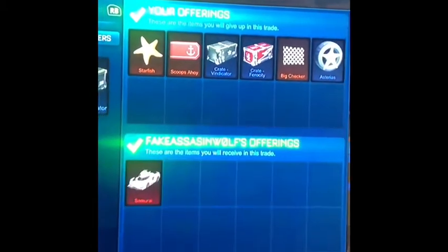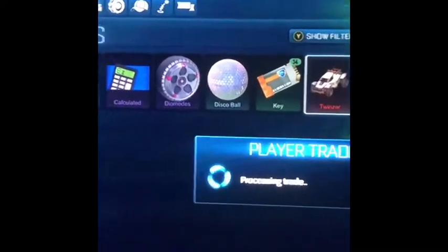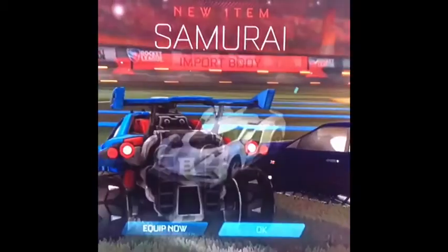Here I'm selling a bunch of garbage and the non-crate rares for a Samurai. The Samurai is just like a normal import — it's not a very good one — but I'm getting rid of a lot of this garbage. Now I have 34 keys, a Twinzer, a Calculator, some other non-crate rares, and a Samurai.